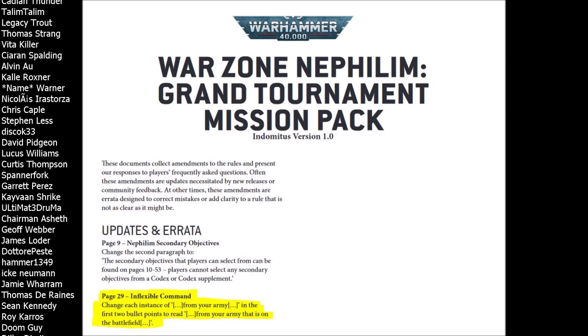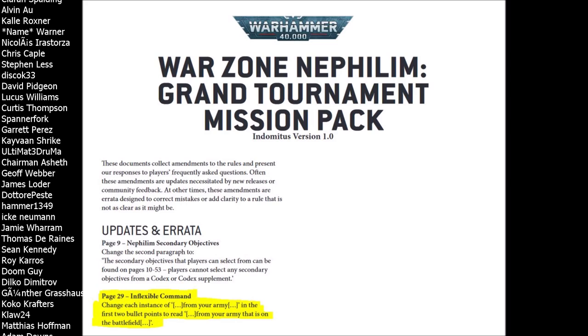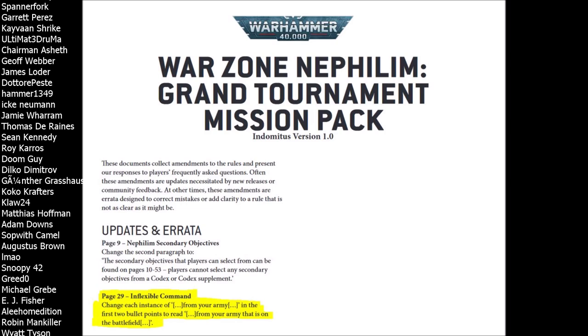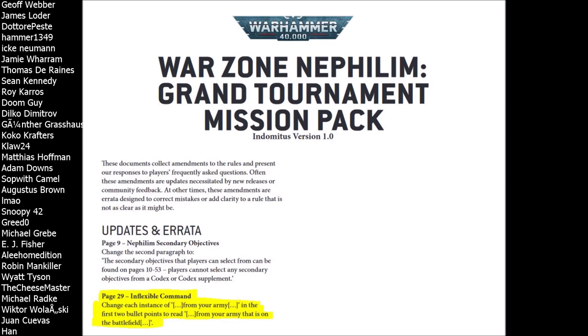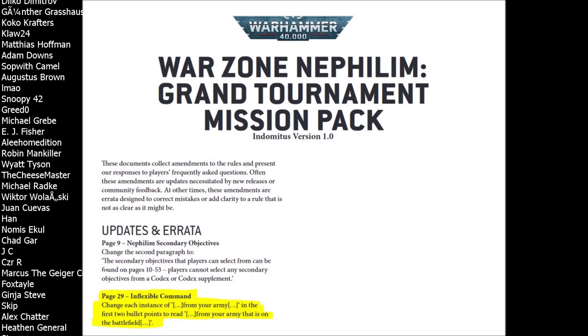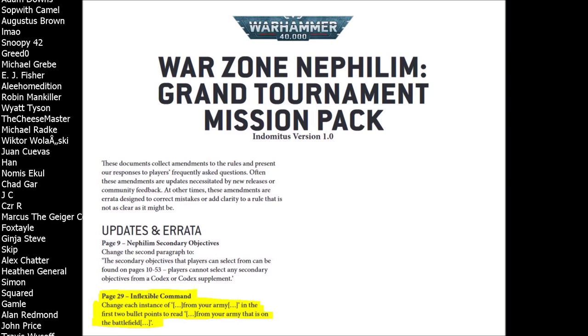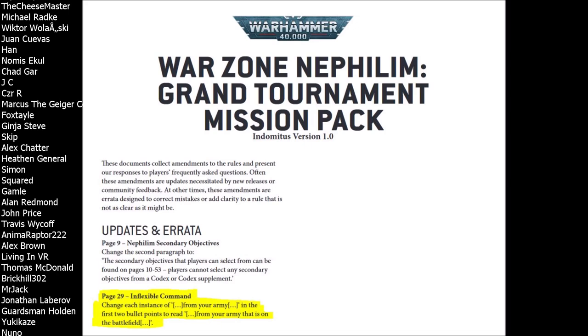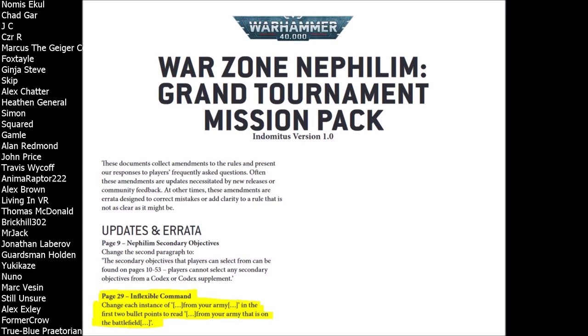Speaking of other Hybrid Guard armies, you might be running Scions alongside a detachment of regular Guard. Previously you wouldn't want to leave your Scions off the board for more than a turn because you'd miss out on Inflexible Command points. Now that's not a problem — you can use things like the Dagger of Tusaka, Scouts, or Strategic Reserves and it won't impact your Inflexible Command score. It's really good for Hybrid Guard because it allows you to use your Cadian tricks, put things in reserve, take advantage of relics, and run a truly combined arms force without being penalized. Of course, when those units come in, they still need to be in range of an officer — they don't forfeit all restrictions, they just aren't punished while off the board.